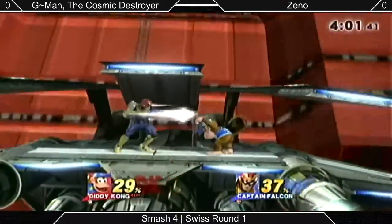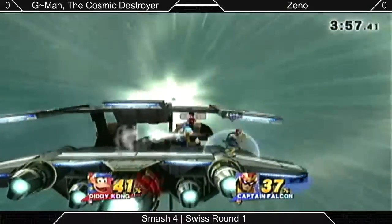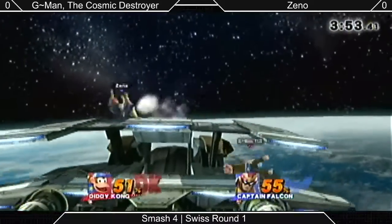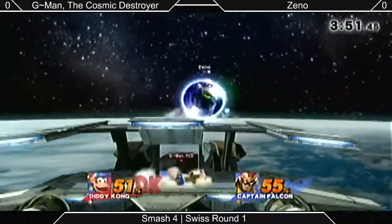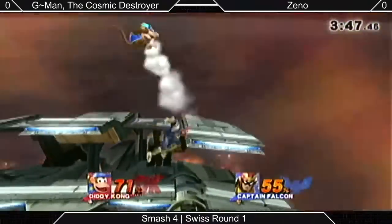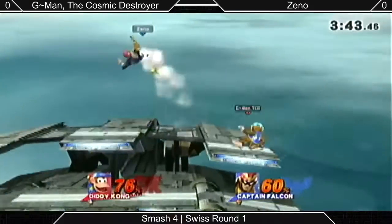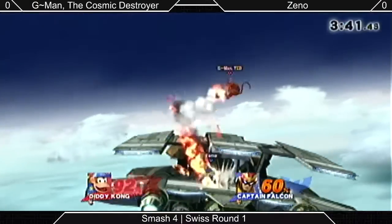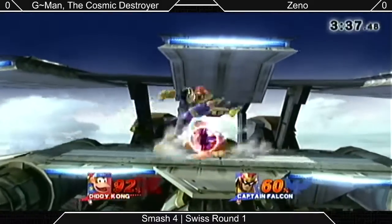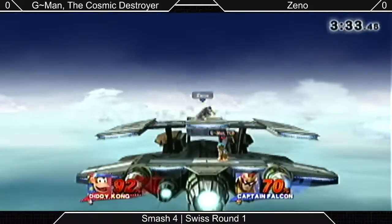Getting clipped by those up-airs as he tried to fall is just such a pain against Diddy — not as bad as it used to be. It's back and forth right now and they're keeping the percent very even. Xeno seems to get really good reads on how to catch G-Man off guard, just like that with the surprise Falcon kick coming down. Yeah, G-Man had a really low shield there.